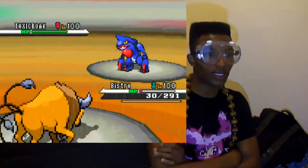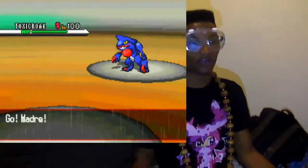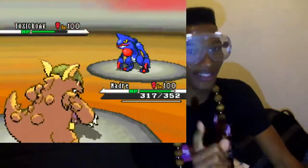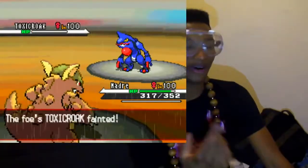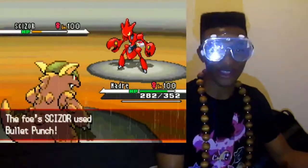He goes into Toxicroak now, and I figured I could attack, but Toxicroak carries Sucker Punch a lot, so that pretty much tore through me. I go into Madre and retaliate. Tell me if you think Toxicroak is living this. Oh, I'm so sorry Toxicroak — you're an amazing Pokemon in the rain, but you can't mess with Madre. You just can't.